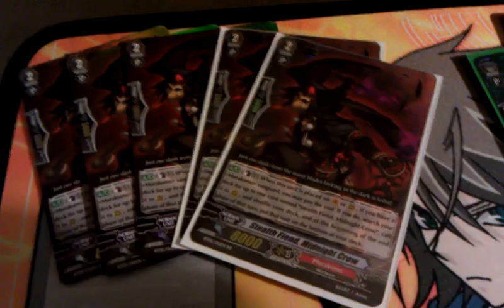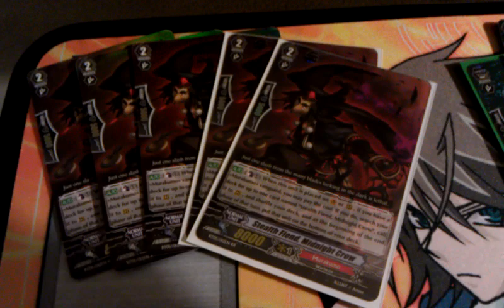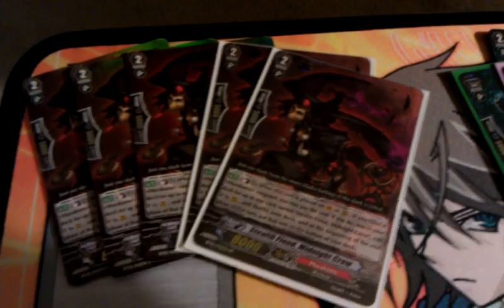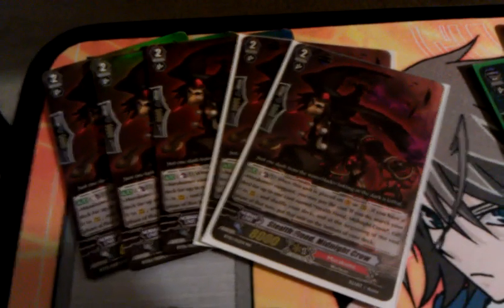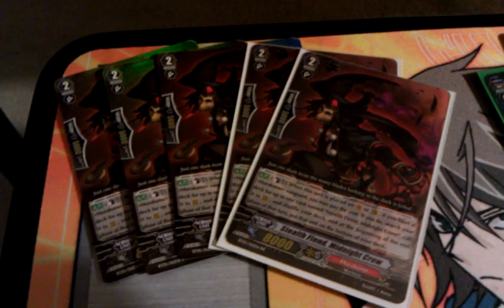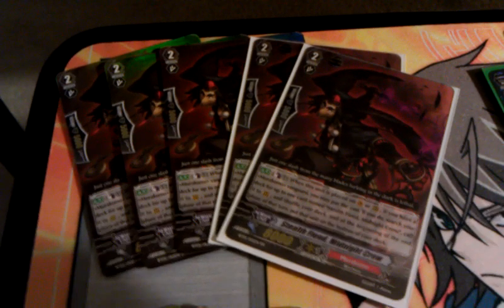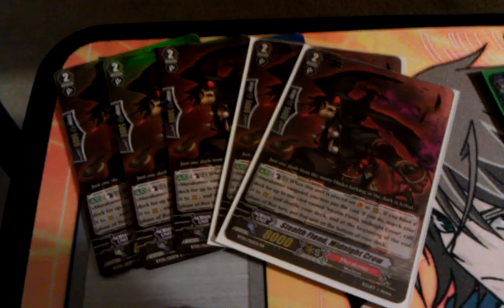Moving on to some more double rares — we got five of this Murakumo grade two. At first I was on the fence about him; I wish he had 1k more power, and I wish the grade one had 1k more power too. After playing with the deck a few times, I like it. It just came out in the wrong set — if it came out earlier, I think people would have played it a lot more. I look forward to the additions they're going to get when more of their cards come out.